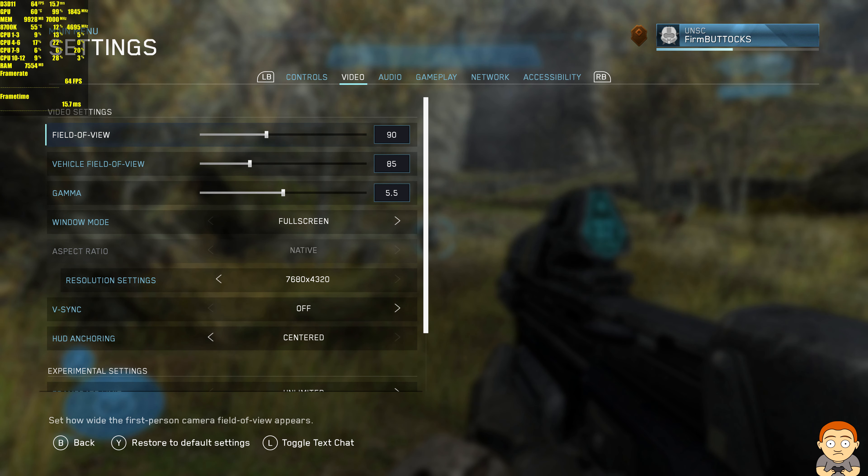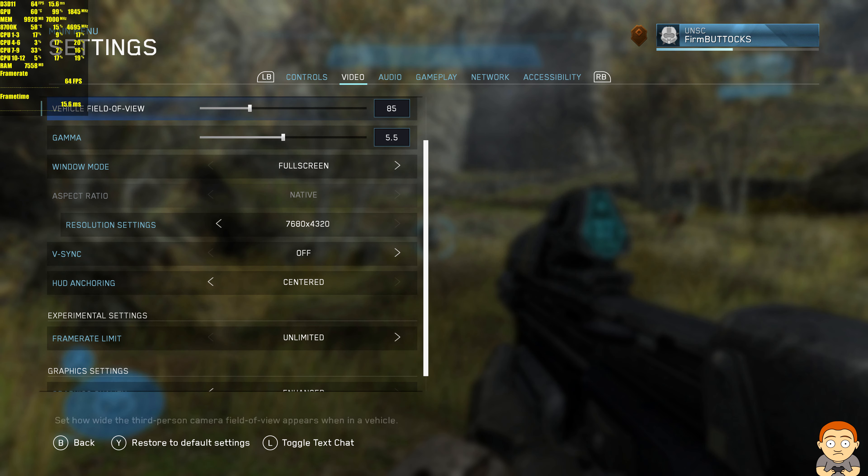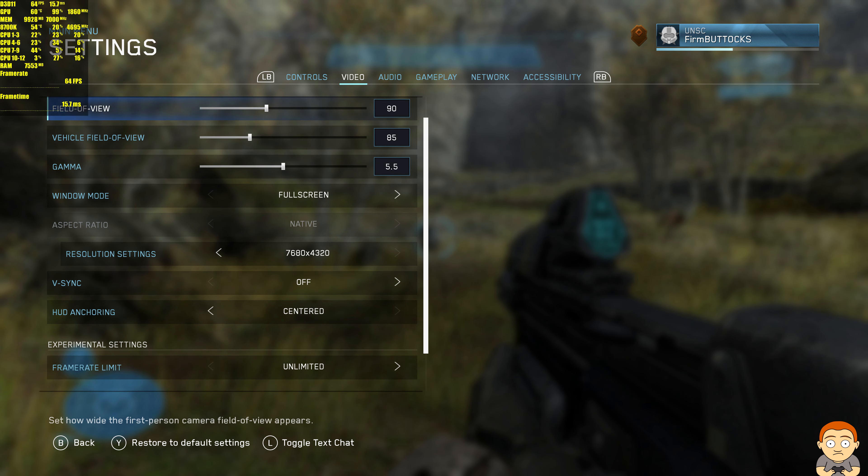Here are the graphics settings. We're at 8K and enhanced — that's all you get. I'm not expecting some Red Dead Redemption 2 graphics options, but I'm just excited to be playing this again.